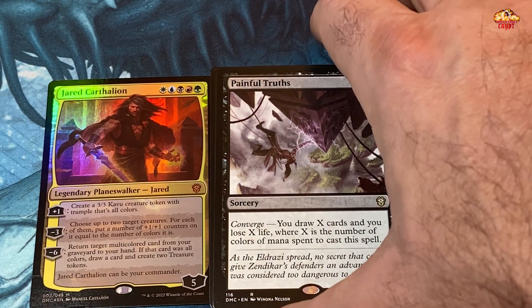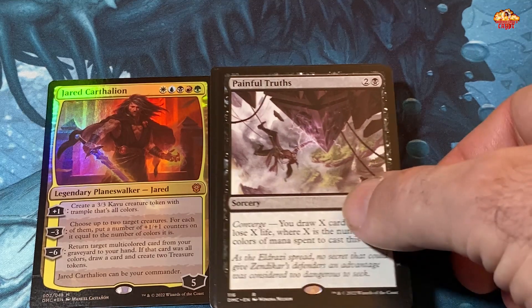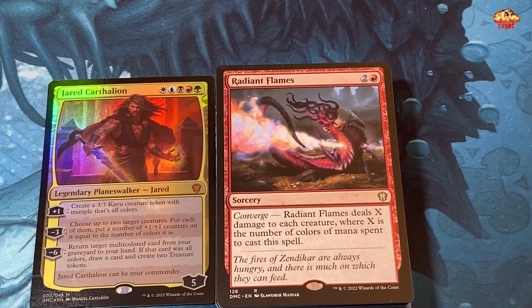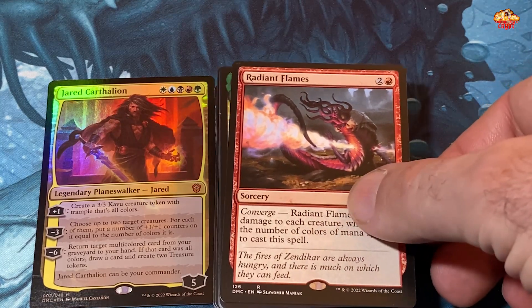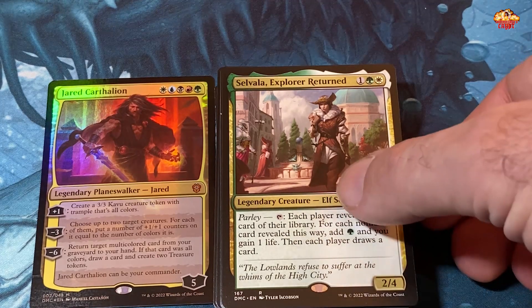Painful Truths — black and two, converge: you draw X cards and you lose X life where X is the number of colors of mana spent to cast this spell. There are better cards out there for that. Prairie Stream. Radiant Flames — one red and two, converge: deals X damage to each creature where X is the number of colors of mana spent. Again better options exist. Selvala — one white, one green, one — parlay: tap it, each player reveals the top card of their library; for each non-land card revealed this way, add green and gain one life, then each player draws a card. She's very, very strong.